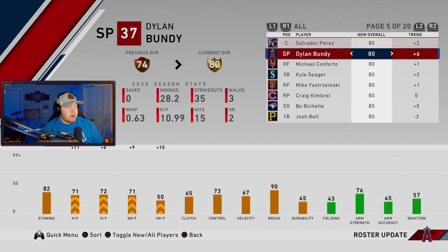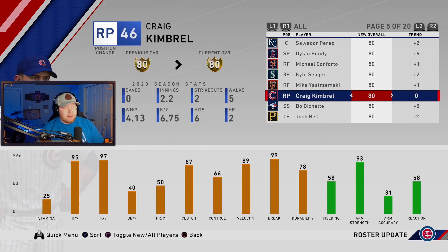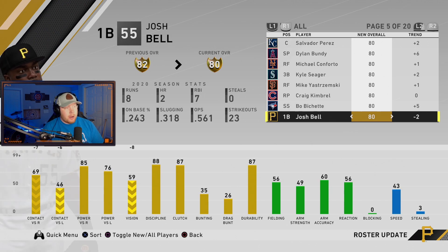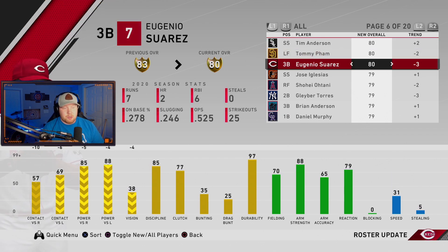Semien gets downgraded. Carrasco up. Buxton up to a gold. Perez up to a gold. Bundy up to a gold. Upton up to a gold. Seager up to a gold. Yastrzemski up to a gold. Kimbrel just got a position change — I don't know why he's not getting downgraded. Bichette went from a 75 to an 80 — a big jump in contact versus righties and vision. Josh Bell got downgraded. Tim Anderson up to a gold. Tommy Pham down, nearly a silver. Same with Eugenio Suarez — if this card goes silver it's going to be the nastiest Battle Royale card we've seen since Joey Gallo.